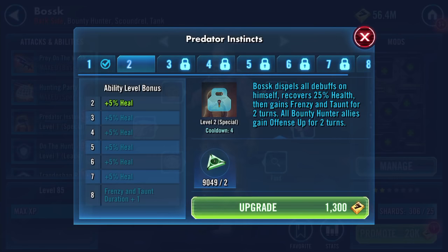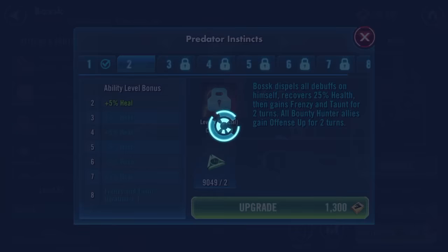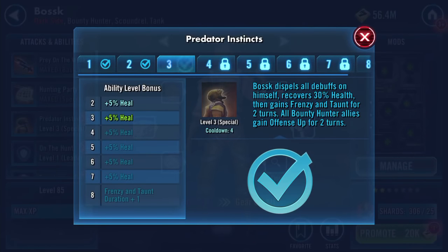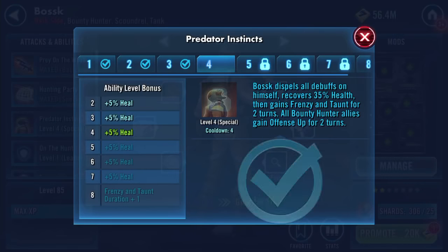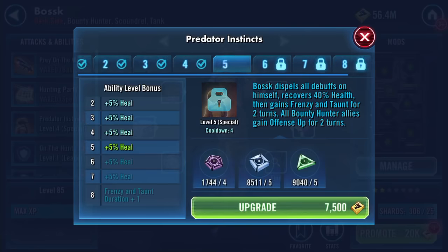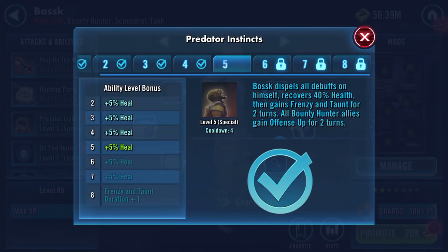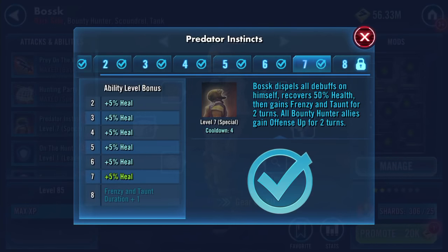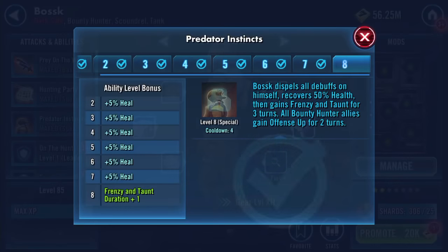If the target is the weakest enemy, reduce all assisting bounty hunter allies' cooldowns. Predator Instincts - Bosk dispels all debuffs on himself, recovers health percentage, then gains frenzy and taunt for a number of turns. All bounty hunter allies gain offense up for two turns. That's another omega - yay!